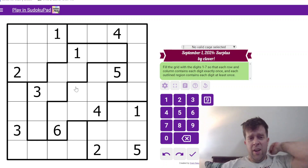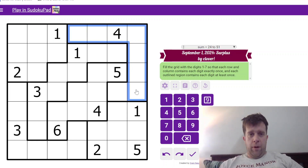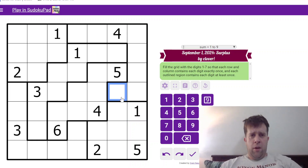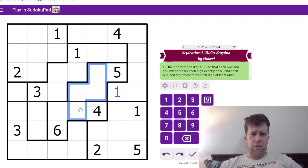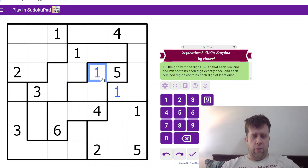Key thing to remember about Surplus Sudoku is that each region must still contain each number at least once. So where does 1 go in my top right region? Well, 1 can't go in those cells because I've already got 1 in the row and the column. So 1 has to go there. Now where does 1 go in this region? It cannot go in those 4 cells, so 1 must go there.